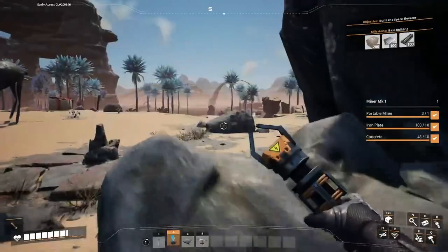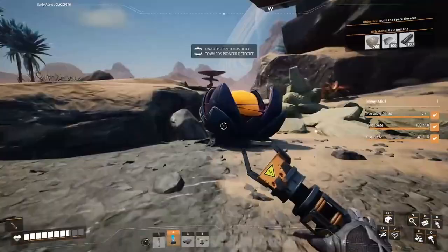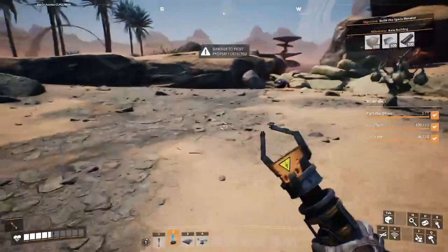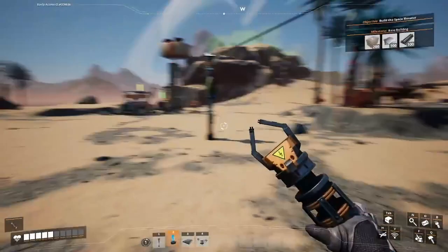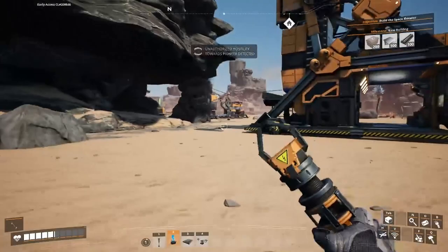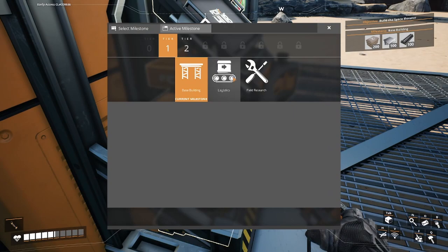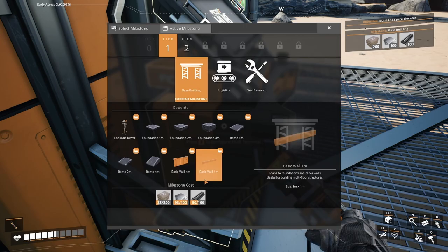Super inefficient but I need to start somewhere. More presents - might go collect them. First I'm gonna set up the limestone to get the base building research done. Once I'm done with the limestone I'll be back. That's up and running - might as well craft another one. Check and get the base building done so I can get foundations. Splitters are also gonna be super important.